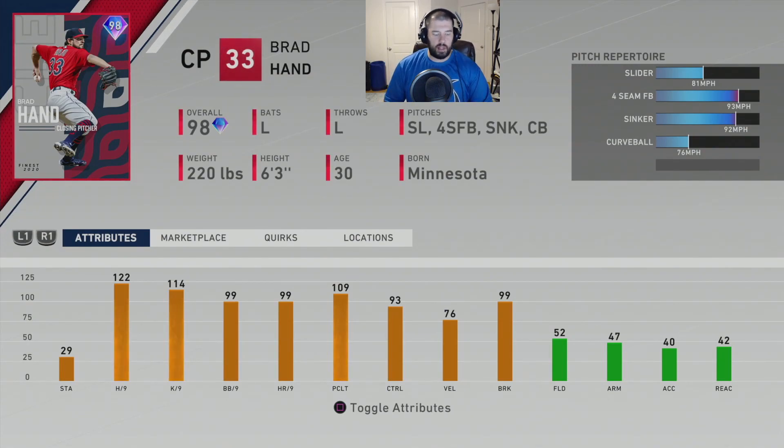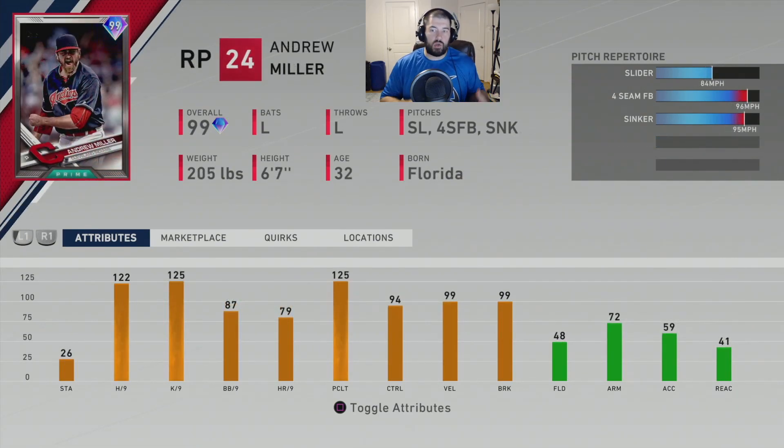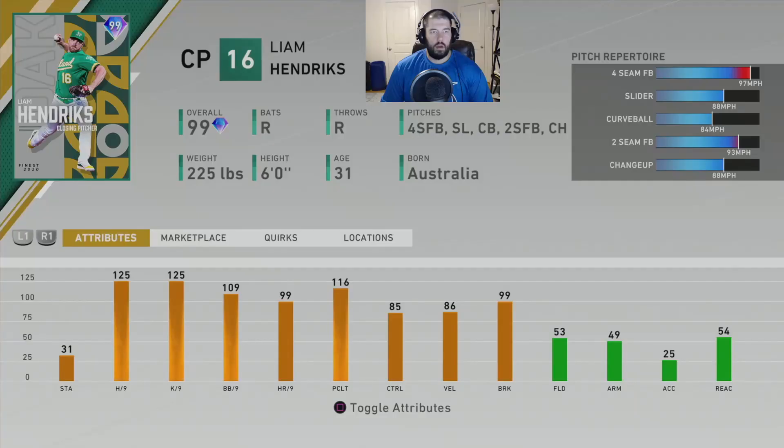The last honorable mention is the 99 overall Andrew Miller. He only throws three pitches: a slider, four-seam fastball, and sinker. If he had a changeup he'd probably be top five in my personal opinion. He has a great release and is easy to pitch with as a left-handed hurler. Him missing a changeup really hurts this card — 122 hits per nine, 125 K per nine, 94 control. He's actually sitting in my bullpen right now. I just think there are 10 better options.